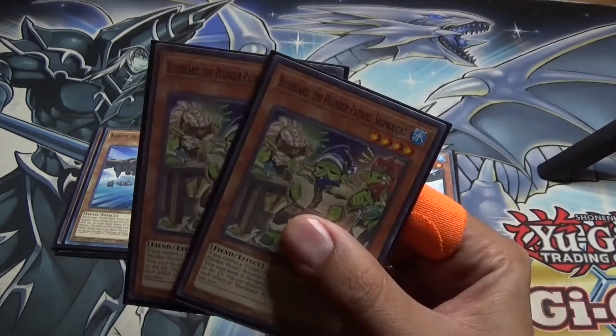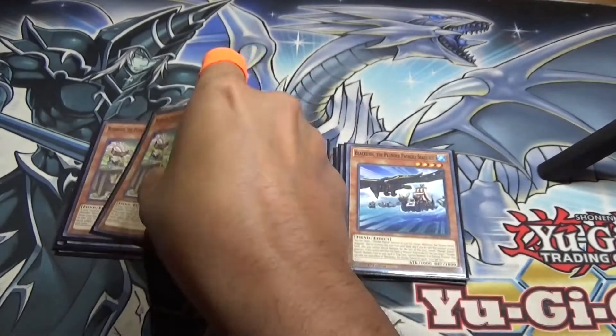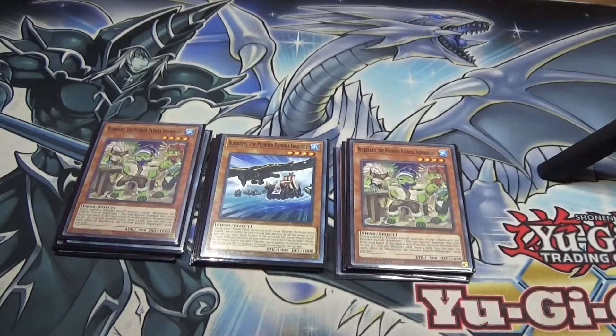And then just two of the Blue Beard. You can special summon it if you control a Plunder Patrol monster. And then if it's in the graveyard, you can discard one card and draw one card, or if you send it from the hand or the field to the graveyard.